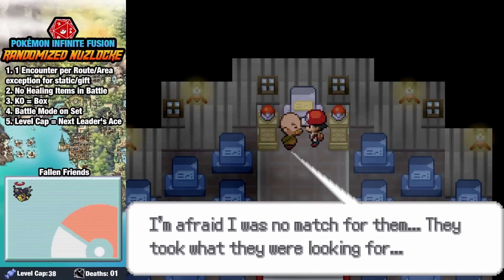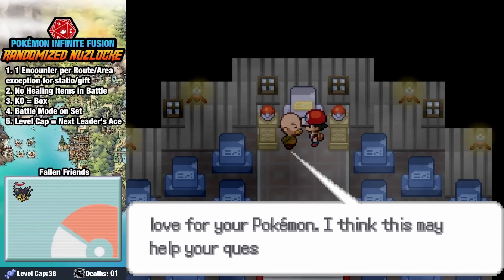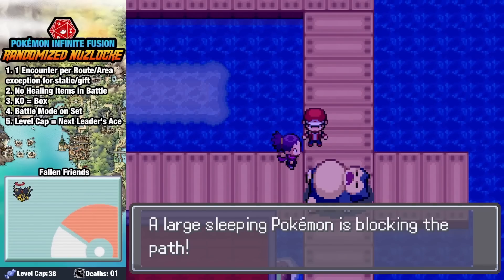At the top of Pokemon Tower, we find Mr. Fuji a little worse for wear. It turns out he's the original creator of the Master Ball, and Team Rocket is looking for the plans to replicate it for themselves. He tells us they're on their way to Saffron City and that we need to do something. But isn't that what the cops are for?